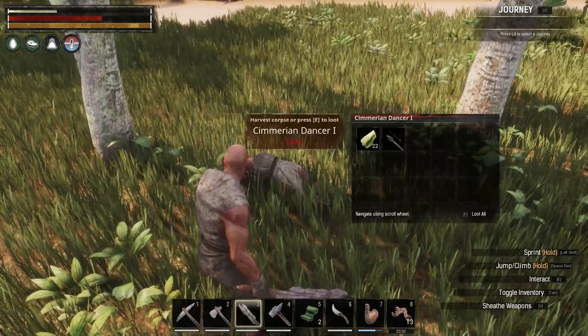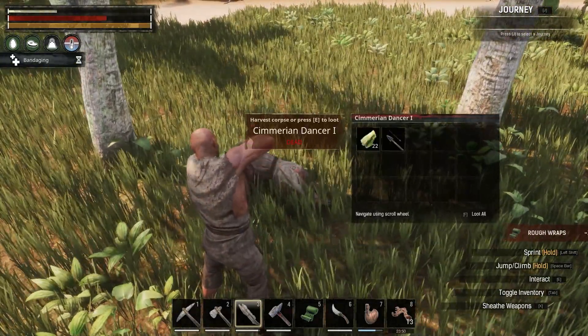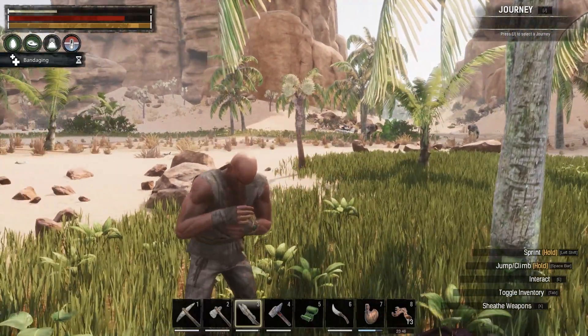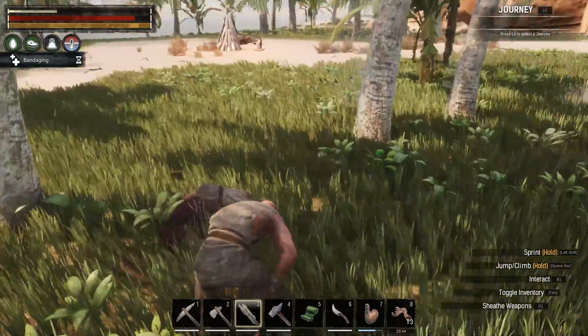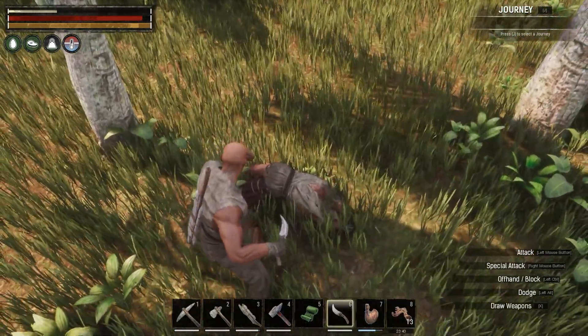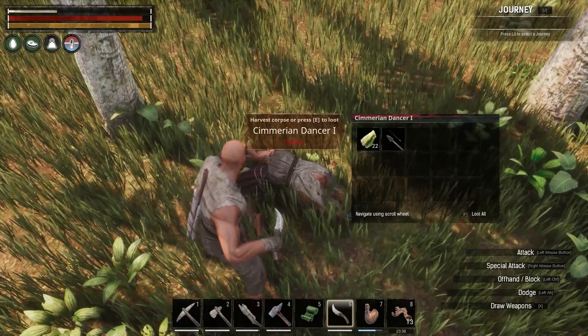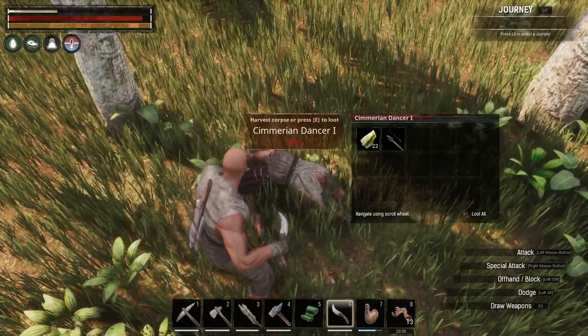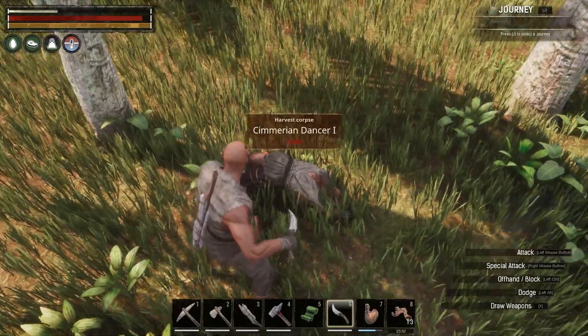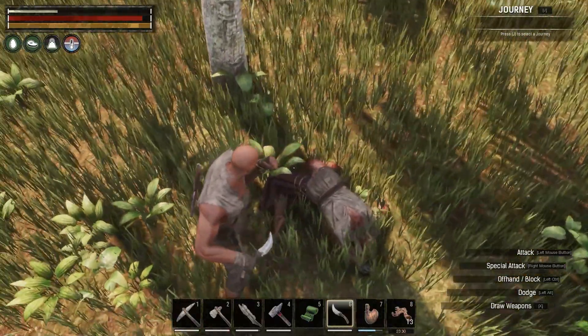We've got a skinning knife too — I feel like we should get into this situation. Are we good? Do we need another one? I hate those noises. Oh man, there's another one of those — there's a bunch of those bad hombres everywhere. Oh baby, this is scary. Can we skin this homie? Oh he's got stuff on him — how do you loot all? F — yes please!